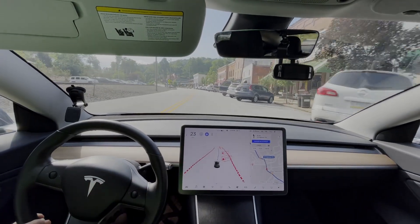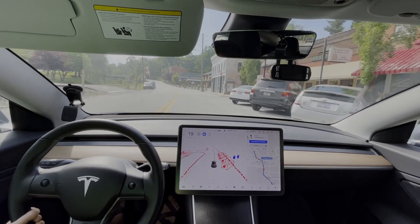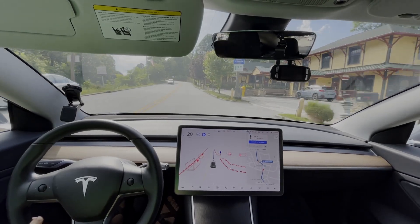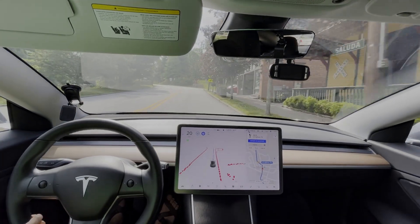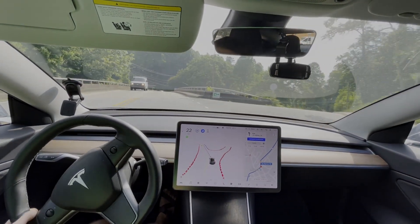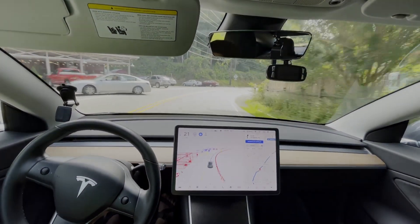I'm going to turn this down to 20 because the cars in these parking lots stick out a little bit, and you can tell the car is going over the yellow line a little bit. It stays away from the parked car, which is exactly what I want. Right here it's turning on the blinker again, which kind of makes sense because this is a continuous road.